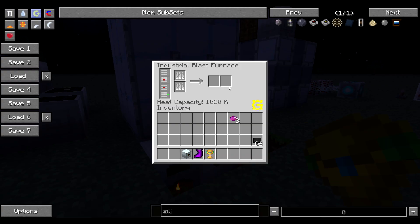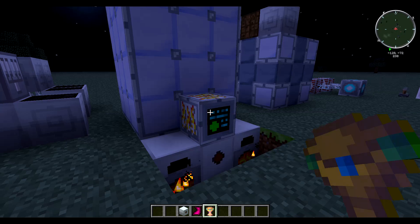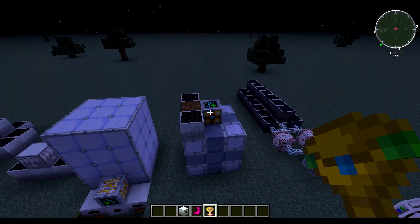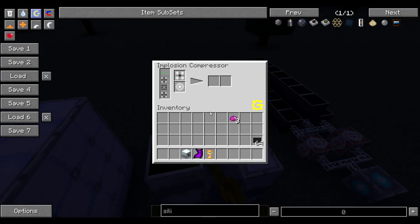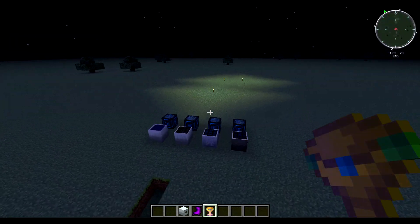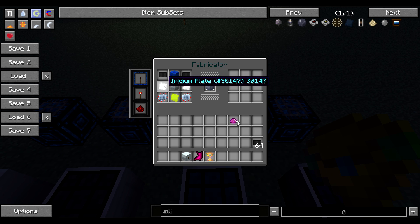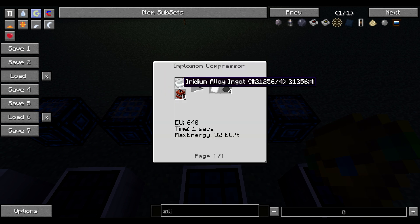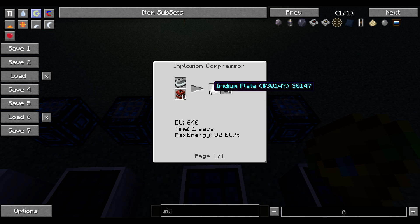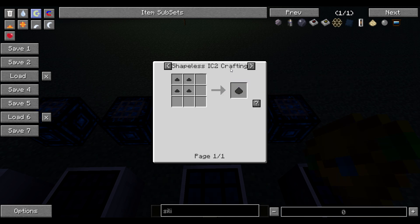Then you put the silicon cells in the industrial blast furnace and you'll get your silicon plates. For iridium alloy ingots, you need industrial TNT — I forgot to go over that one. You also get dark ashes as a byproduct.